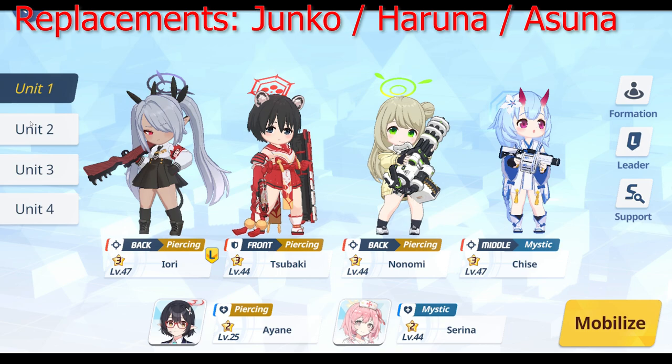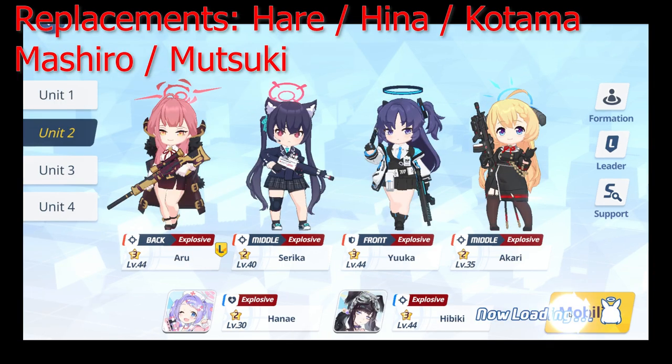For the healers, we have Serena and Ayane. Both of these healers are very crucial — we need a single target healer and an AoE healer because the boss does a lot of AoE damage. For team two, bring in as much AoE as possible. You'll want Hanai for healing on your tank, Yuka, and Serika — leave her no matter what because her two-cost card lets you cycle faster. Replacements include Hare, Hina, Kotama, Mashiro, and Mutsuki. You'll need a combination of single target and AoE damage.